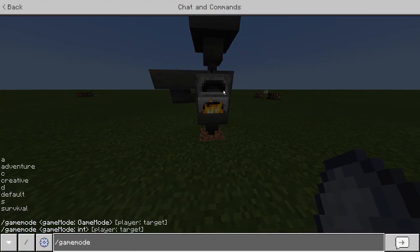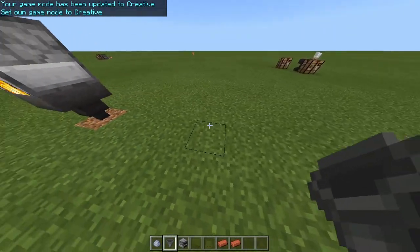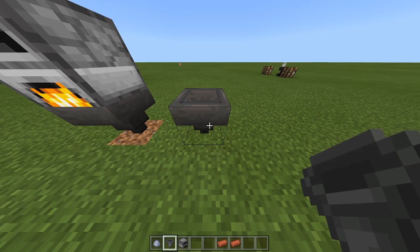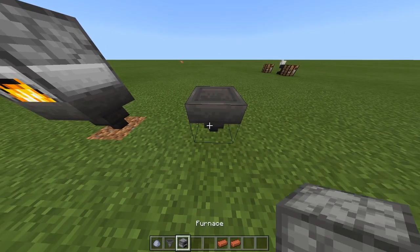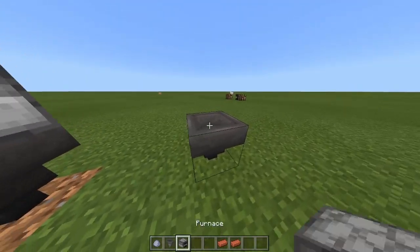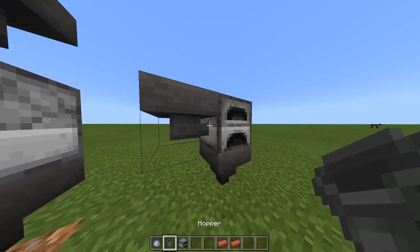I'm going to show you guys how to make this. So how you want to build this: you want to put one hopper on the ground, and then you want to make sure you have room like two blocks beside you. Then you want to put a hopper like this, making sure the hopper is going into the furnace.